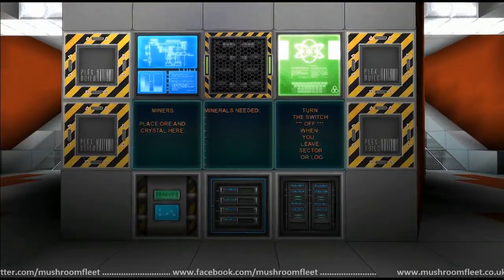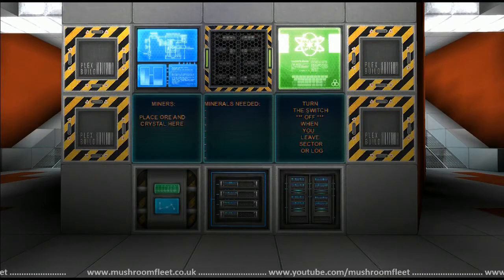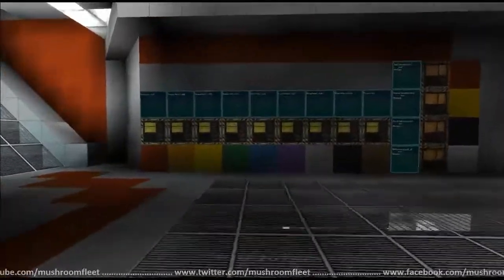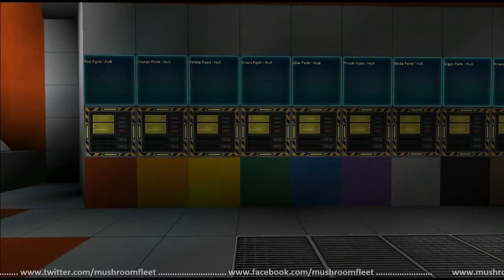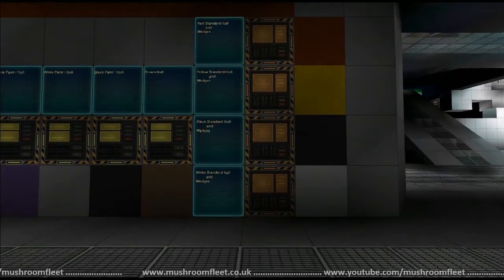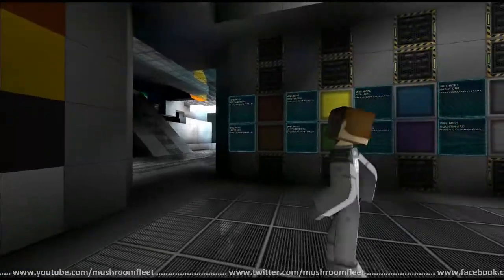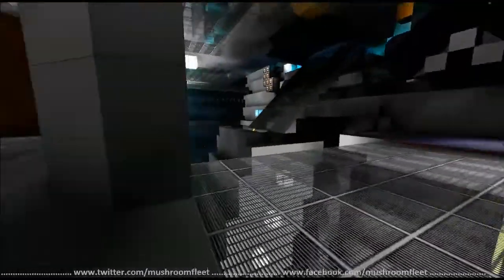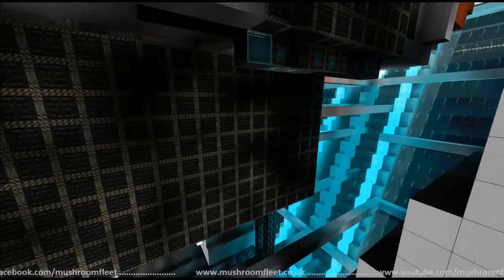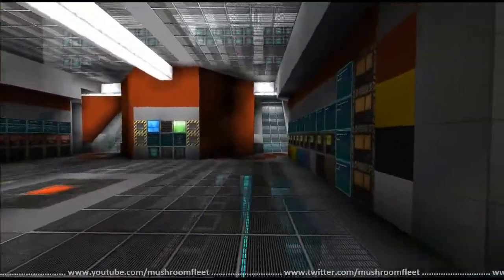Miners place ore and crystals here, then post a note on the public board for what they need, and turn the switch off when you leave. I love it! What's on the other side? Here we've got the paints — a brilliant paint factory! And some wedges for each different color — you put it in and it'll make wedges, a wedge station! He's giving me ideas. Everything here is still heavily in progress, not nearly finished, but I love the factory — this is beautiful.